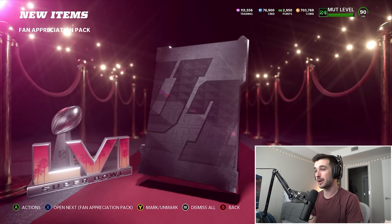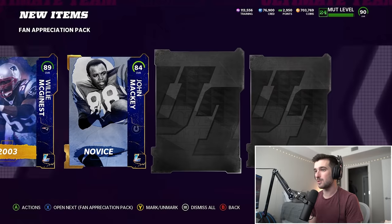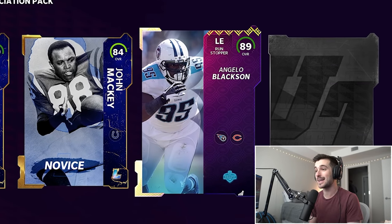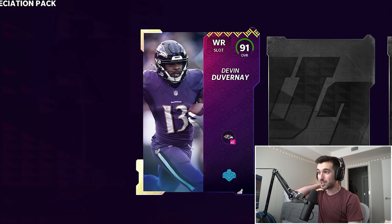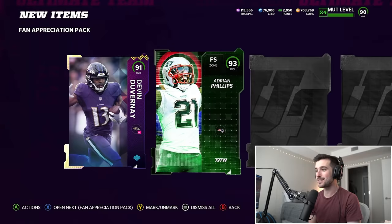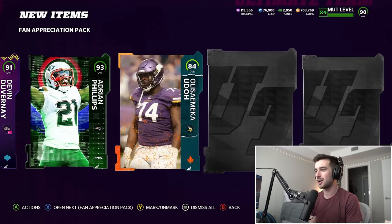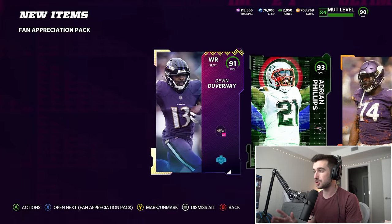Josh Allen is an upgrade — our first Super Bowl player that we pulled here. This is going to be 86. A Sean Robinson, small legend, 84 John Mackey. This is a draft player. Get out of my packs. Seven packs left. Another small draft player, Devin Duvernay — that's our best wide receiver yet at 91 overall. So now I've got a 90 and a 91 and I think an 89. Free safety Adrian Phillips — I think that's a free safety upgrade, packs off to a hot start. Two upgrades I'm pretty sure from this pack. Six packs left.